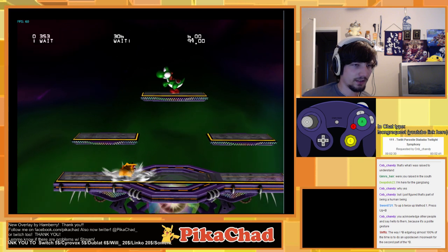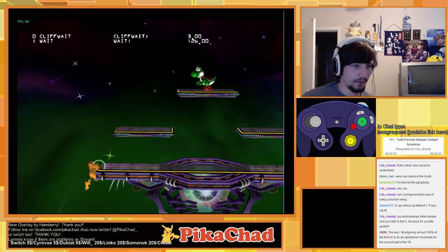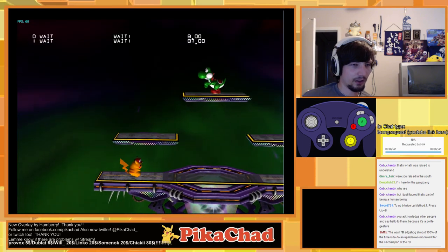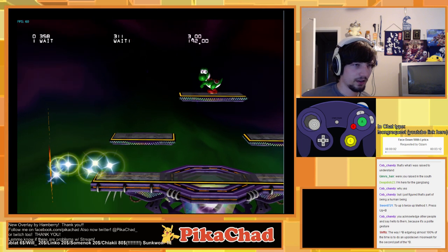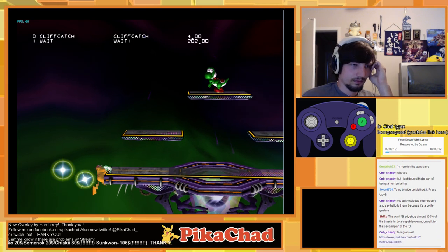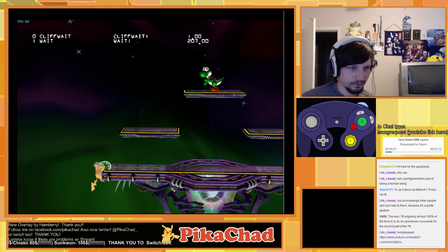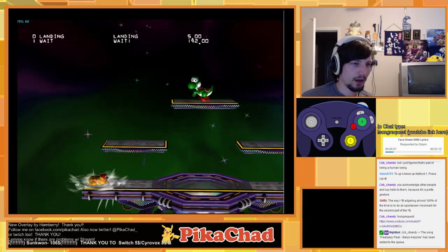Where the lighter purple meets the darker purple is kind of a good little sweet spot. From there it's about the same timing every single time — it's very lenient there. You can actually go decently far out, but there is a point at which no angle and no timing will get you to the ledge.